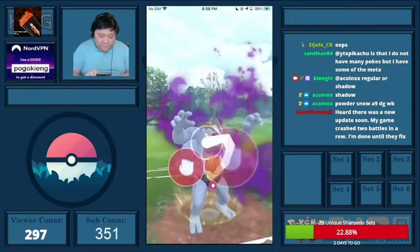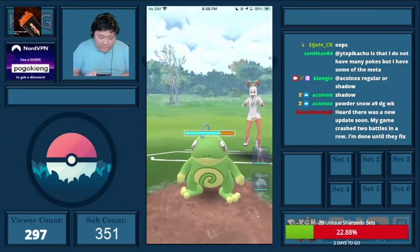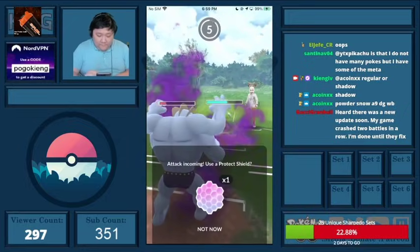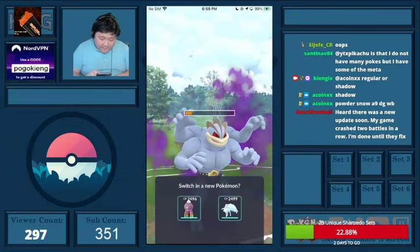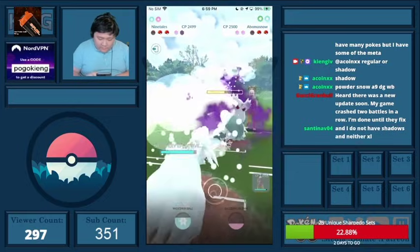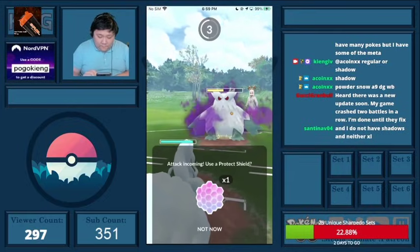I have two answers to Abomasnow. They must have snuck in a Mud Shot there because I should have C&P tied there. But that's okay — I'm just going to leave it. It looks pretty favorable for me right now.